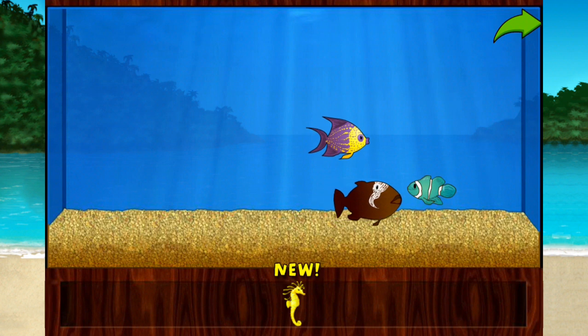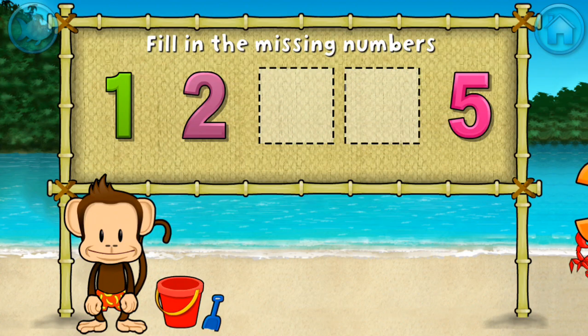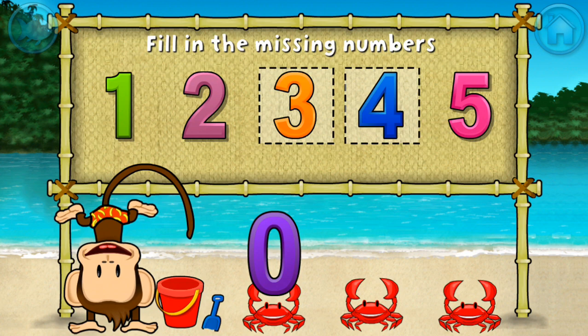Add things to your aquarium by dragging them from the tray. Touch the arrow to get back to the beach. Two, five. These numbers are in order. Fill in the missing numbers. Three. You're doing great. One, two, three, four, five. Awesome.